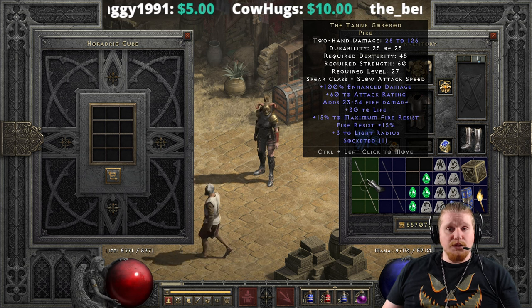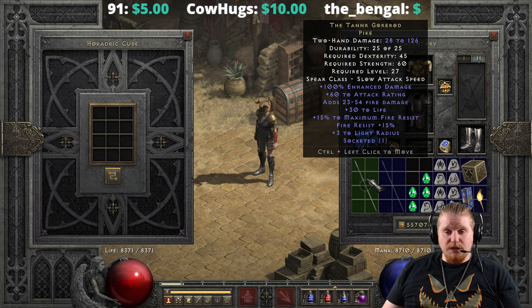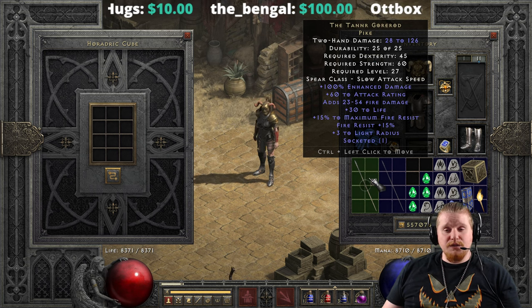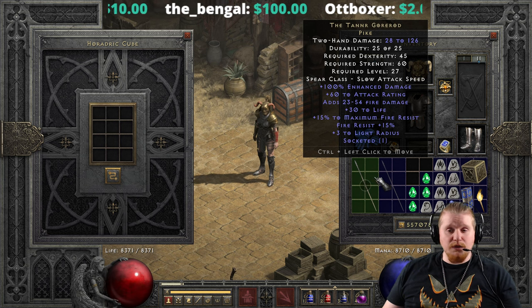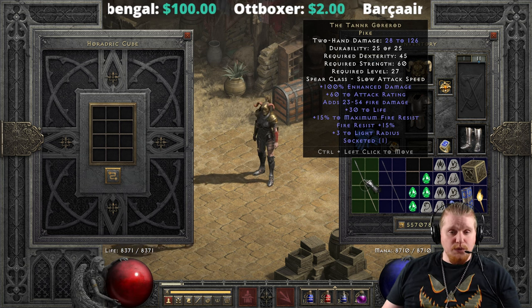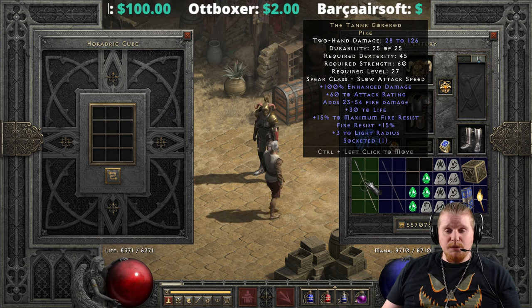There's +30 to life on here which is a pretty nice little bonus to life at level 27. Then we have +15 maximum fire resistance and +15 fire resistance, which we were talking about earlier, as well as a bonus to light radius of +3.